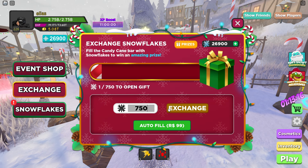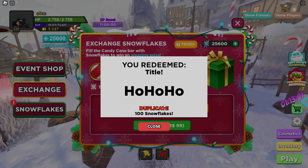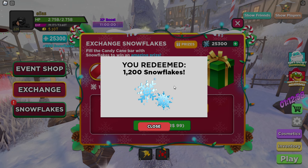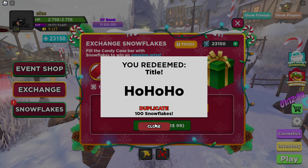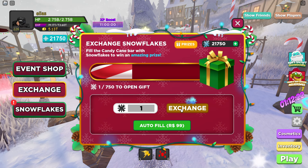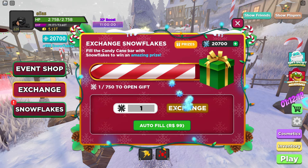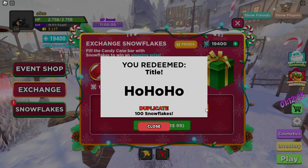22 billion gold — we're honestly doing really good, we've got two legendary cosmetics so far. More titles, more gold, and we got the snowflake package so I just got 1,200 snowflakes. Then 11 billion gold, another 11 billion gold. I'm getting so much gold — I was at 4.7 trillion gold at the start and now I'm at 5.13 trillion. We got the Frosty Fragger title and we're going a bit over 100 exchanges since I keep earning back snowflakes from duplicates.